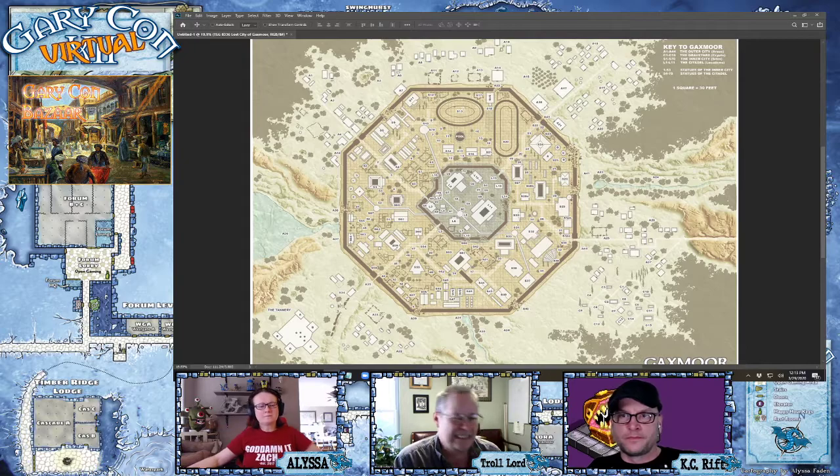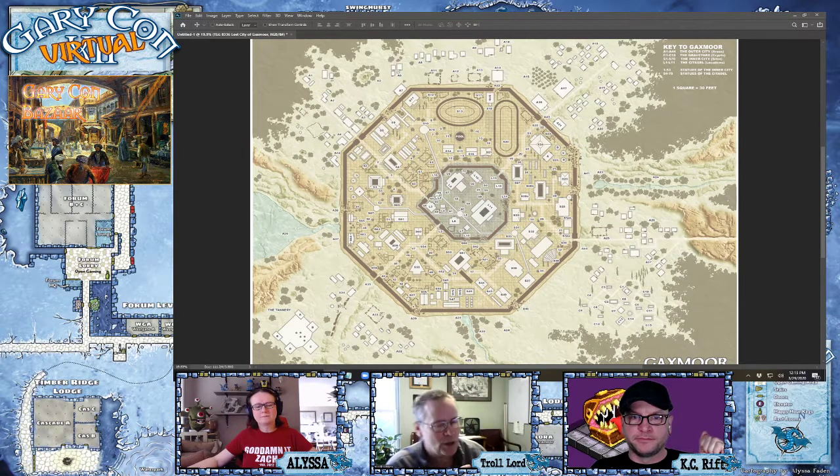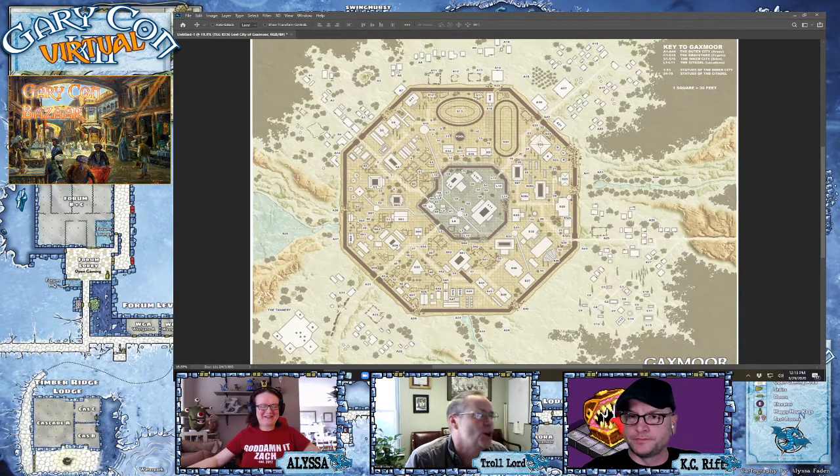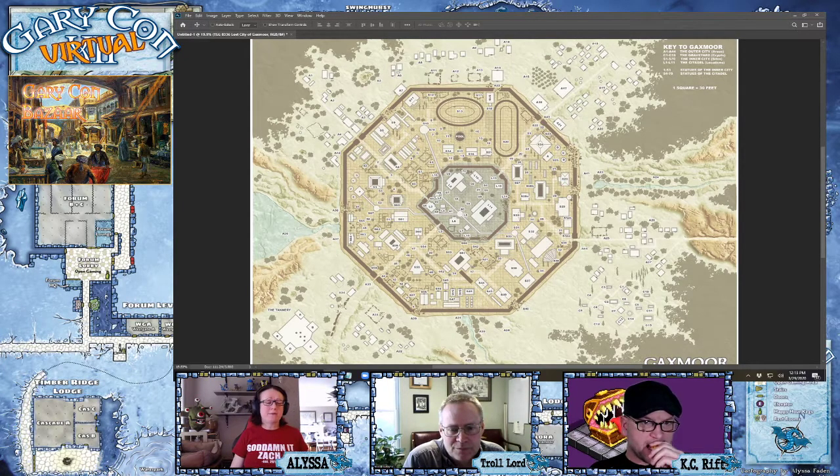Fast forward to about 2010, and we did a Castles and Crusades version of The Lost City of Gaxmoor. I asked Peter Bradley not to do an isometric map. Peter Bradley is our art director here at Troll Lord Games — he's been here forever. So he did a kind of standard map with numbers that you can see, and that's the map I turned over to Elisa when we did the Kickstarter last year. When I saw your work, Elisa, I was just floored. I thought we just got to marry these two up for the Lost City — it was just beautiful.